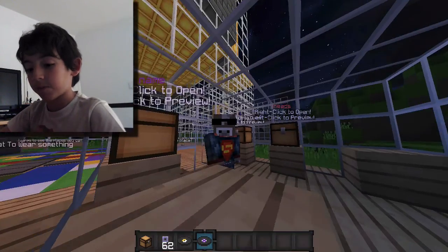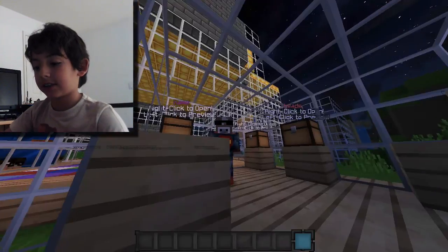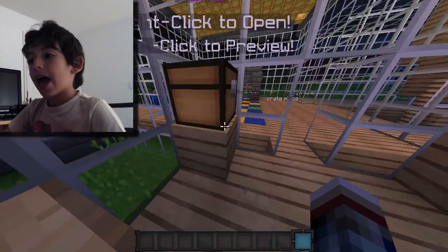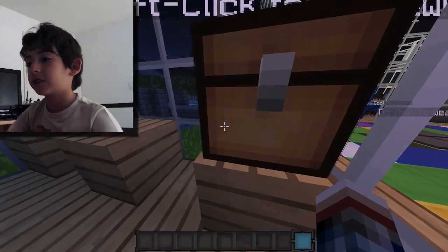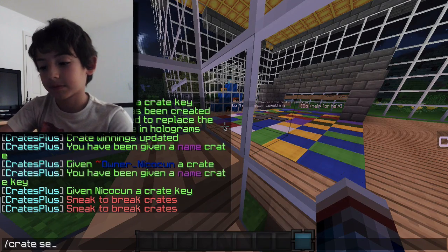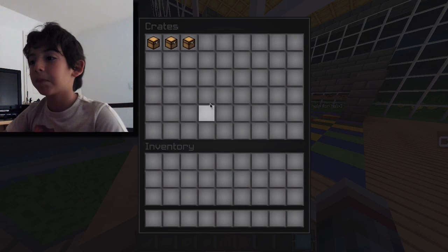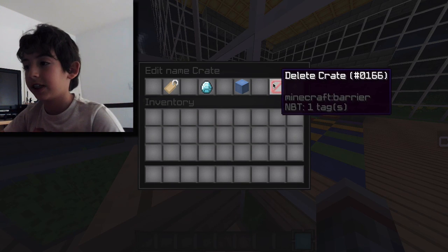There's no editing at all — you just win it, and that's pretty much it. To break it, you shift and right-click and you break it. So that's pretty much it.